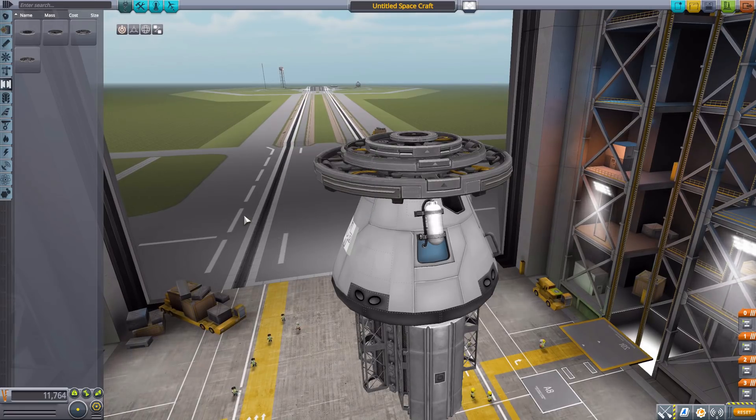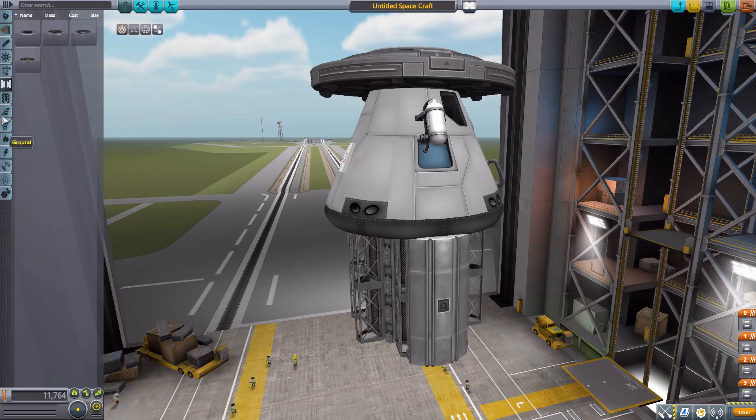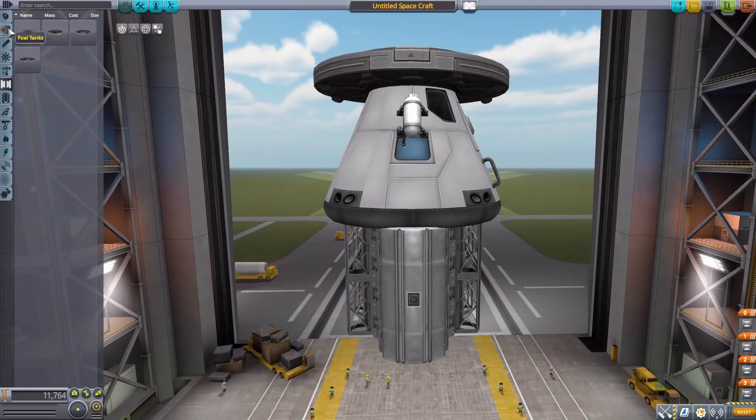I should mention that this mod has a lot of third-party mod support. There are probably a number of different service modules and wedges that aren't showing here because I'm showing the mod just on its own. But it is compatible with Connected Living Spaces, Kerbalism, Kerbal Inventory System, Kerbal Operating System, Snacks, TAC Life Support, USI Life Support, and will soon be compatible with DMagic Orbital Science. Depending on which of those mods you have installed, you may have additional things, such as wedge-shaped science experiments. But if you just have this installed on its own, which by itself is already an amazing mod, these are the parts you'll see.